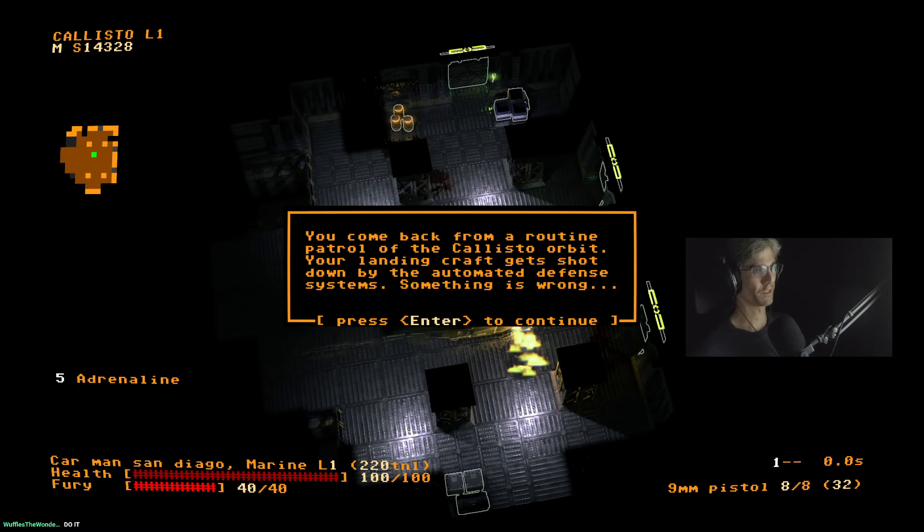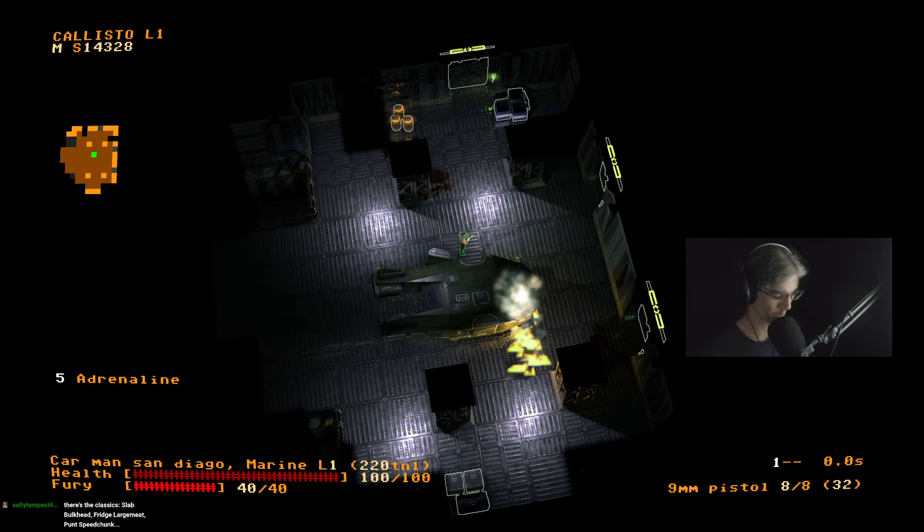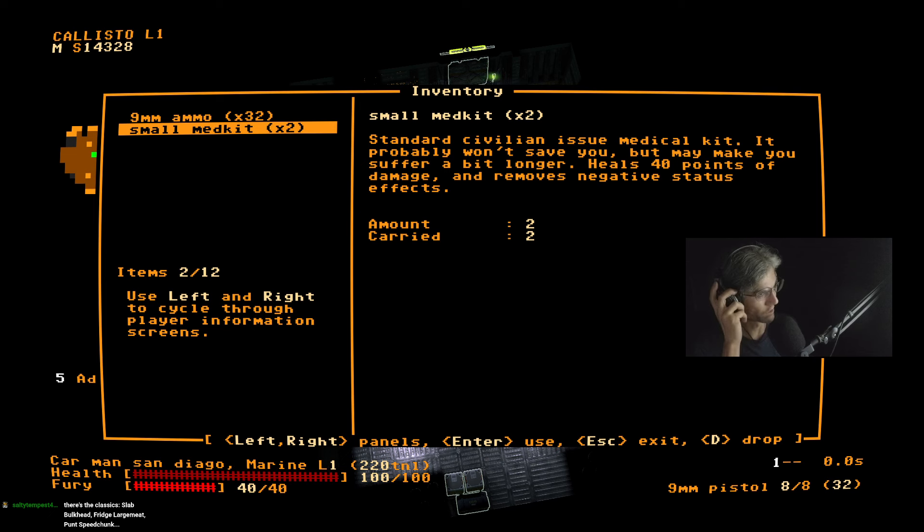Something's gone wrong. All right, so this is Jupiter Hell. It is a turn-based traditional roguelike — if you die, you die. I've got one activatable ability by pressing 5 which negates pain, gives me an AMD buff, and also heals me slightly. This class also heals ever so slightly between floors, and there is something you need to know about how this game works.